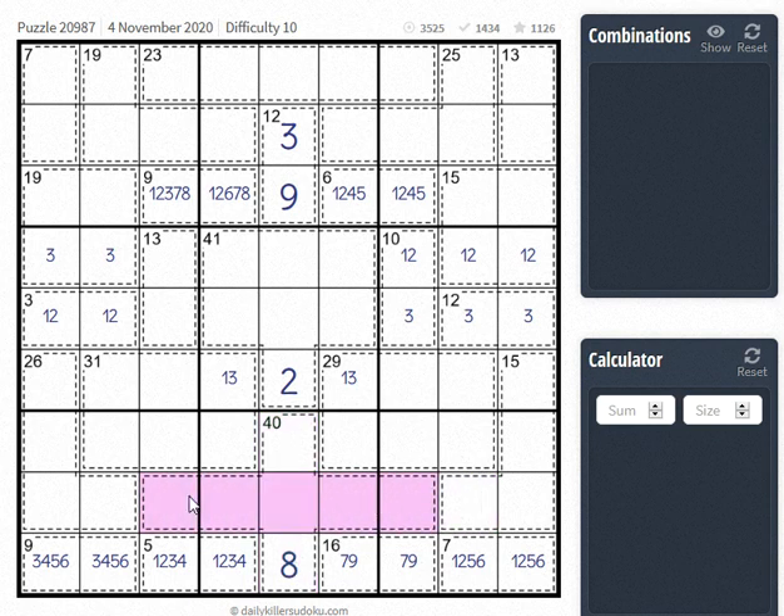The fact that the 8 is here means that either this or this is an 8. Because this is a 15 square, the only way that this can be an 8 is with a 1-2-4. If this is an 8, our 1 and 2 would have to be forced down here and that would break the 7 square. So this can never be an 8, so our 8 is going to be over here, which also means that our 8 will be forced into one of these two squares, and also into the 31 square, which will also force an 8 up here.